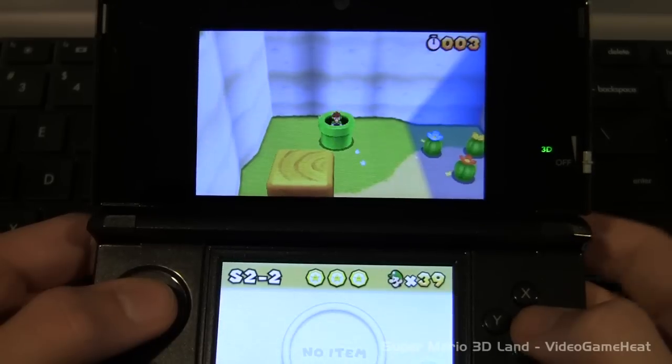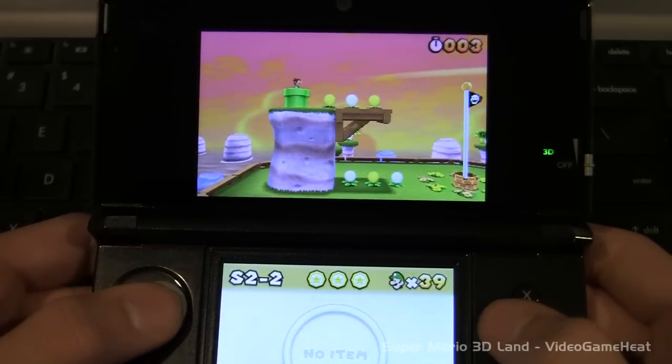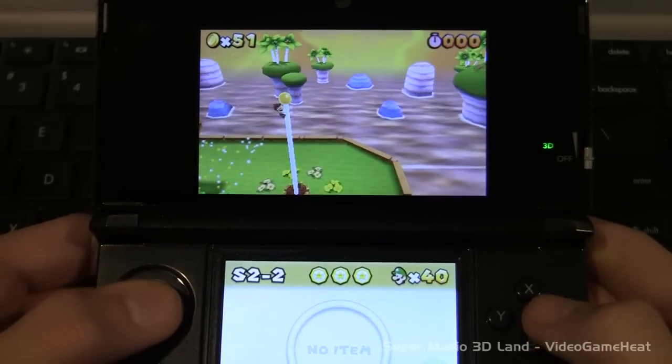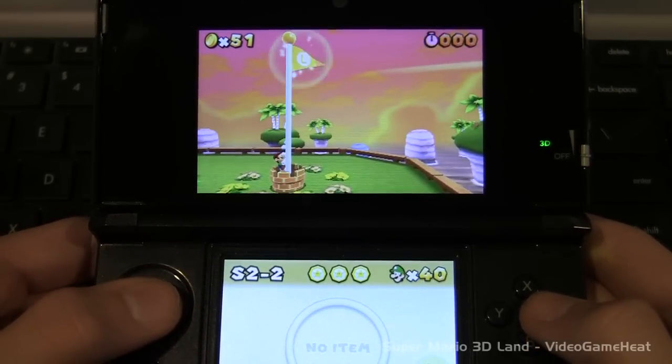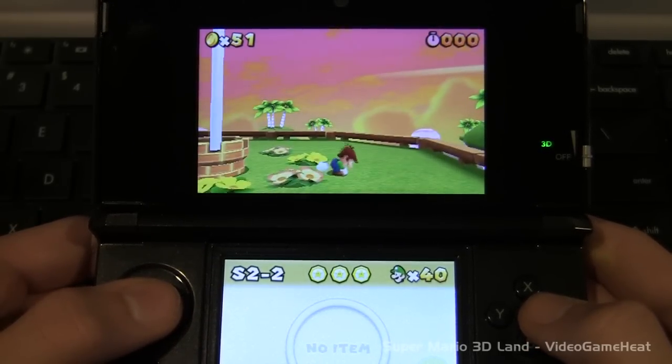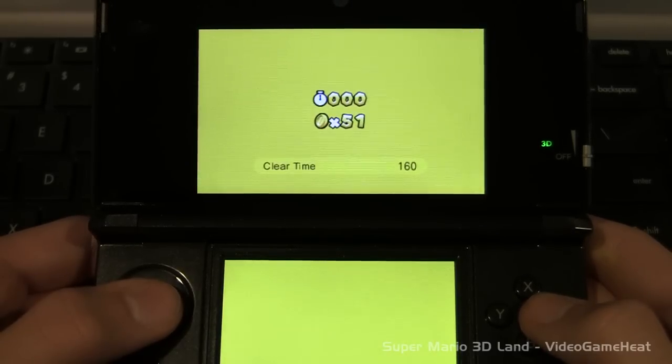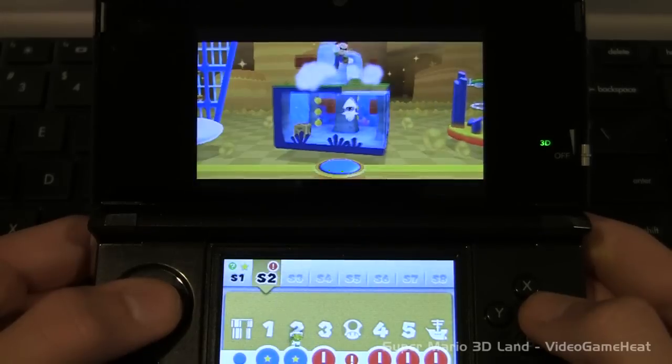We got the third one, and now we can warp right to the finish. Let's try to get to the top of the flag. And there we go — we have now completed Course 2-2, and let's get ready for the next one. Thank you again for all of the support, and I will see you in the next video. This is LeftyHeat signing out for now.